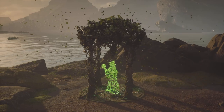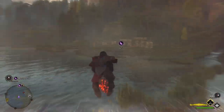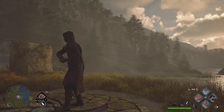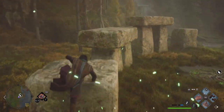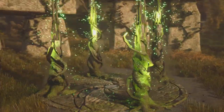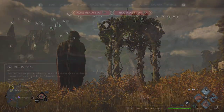Now we have three more to go in the northern Ironshire area. For our next one we're going to head from where we just were and go a little bit northwest. This one's going to be right on the beachfront and it's going to be really easy. For this one we just need to run across these blocks — we've done this before. Just keep running: one, two, three, four — and just like that you've completed another Merlin trial. Congratulations!